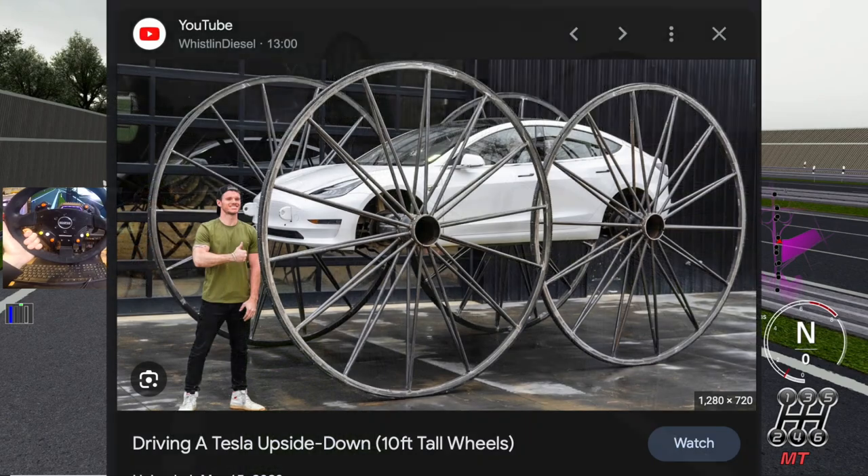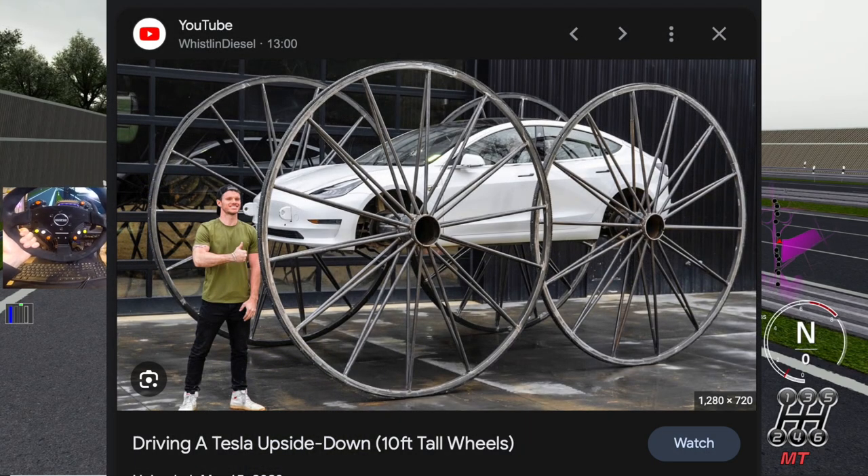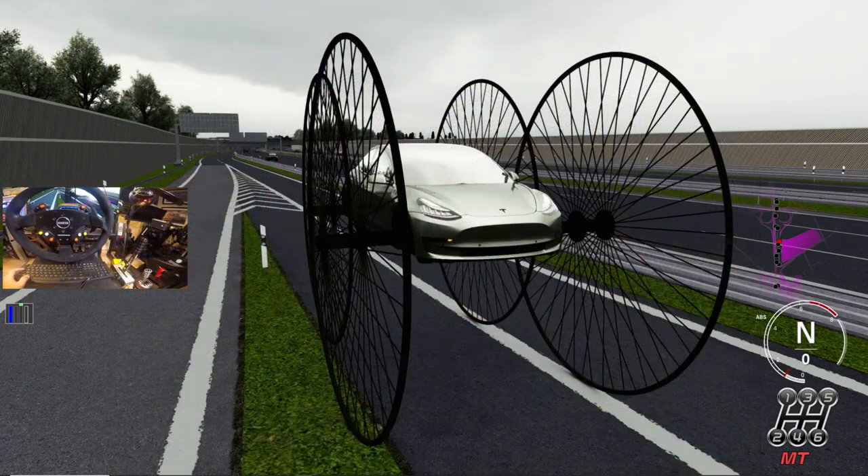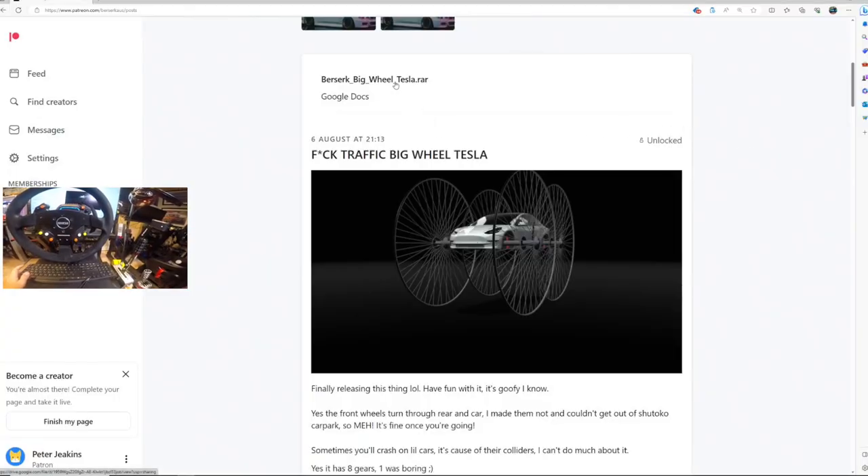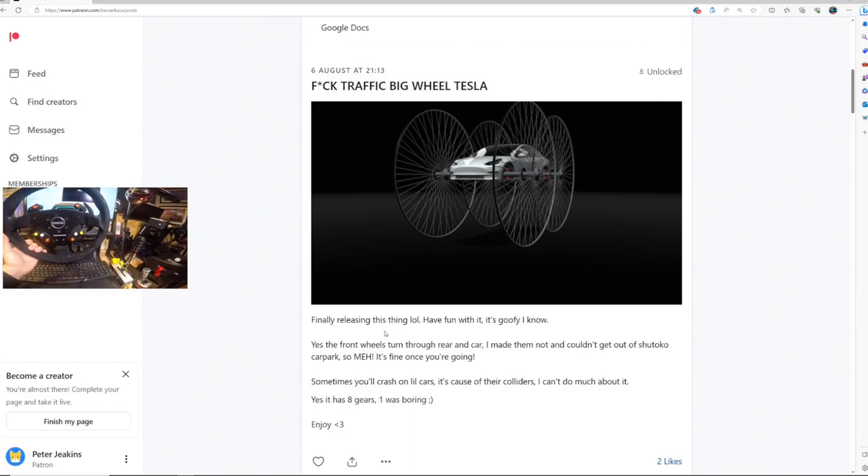We have the Tesla wagon wheel setup here which we have seen on Whistling Diesel's channel. He kind of recreated this and then I found this on Instagram. I had my buddy Chris send me this. Somebody posted this and I ended up finding it and tracking it down to Berserk's Patreon account.